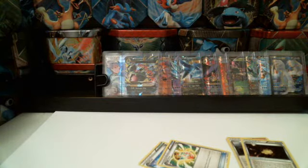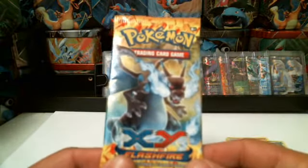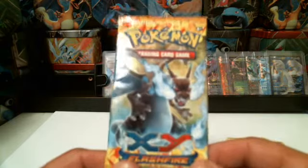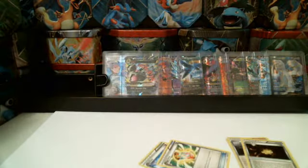Let's go ahead and go with the Flash Fire. This one was buried all the way in the back — it stuck out because it was sitting in there with the Phantom Forces packs. It's the Dark Charizard pack art. I have bought the Dark Charizard; I have never pulled the Dark Charizard. But I always get excited when I see this pack, just hoping that I get that card.